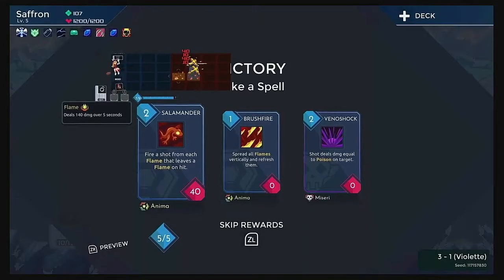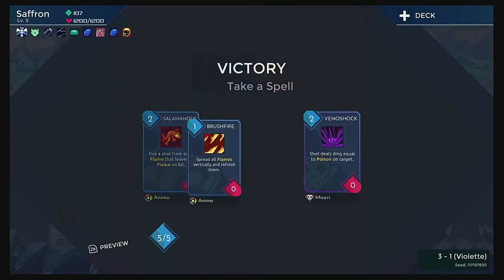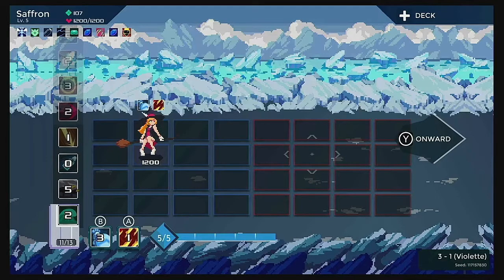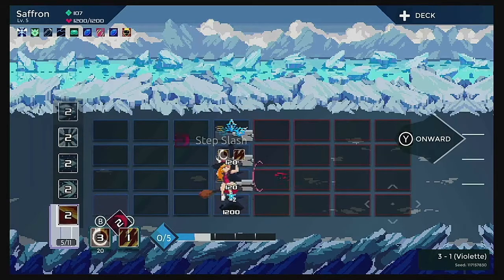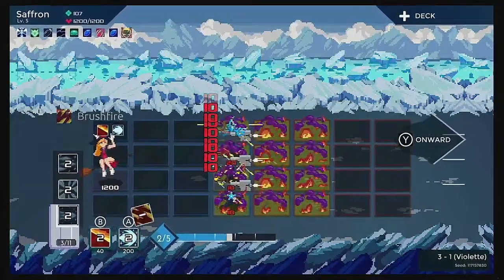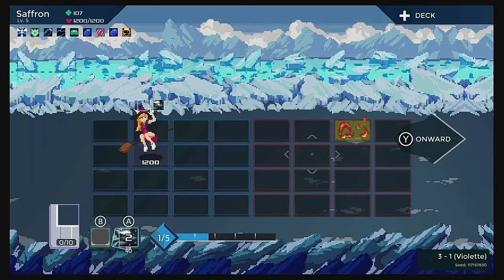We got some fire cards here. Salamander — fire is shot from each flame, it leaves a flame on hit. Rush Fire — spread all flames vertically and refresh them. I like this one more. In between levels, we have an opportunity to practice with our cards if we need it. This can give you an idea of what our spells do — like we can cast ring of fire and leave spires on the ground. Rush Fire expands them, we can toss another fire wall out there. We've got our ice cards too.